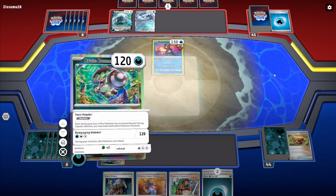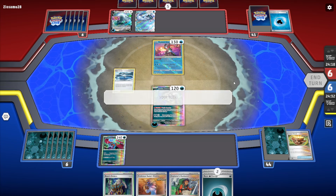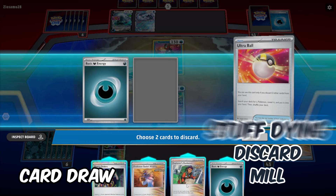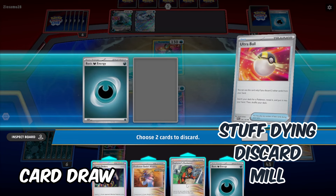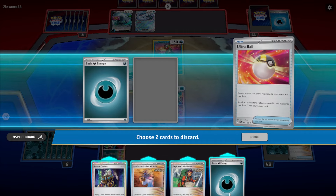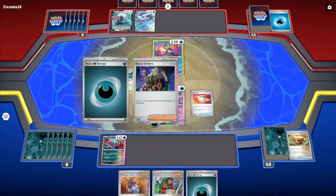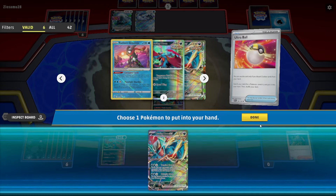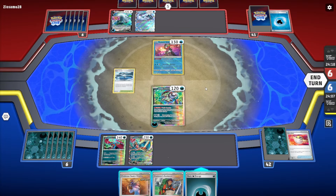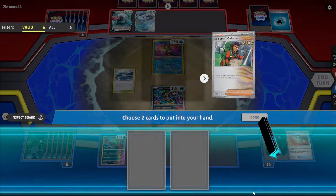There are some key differences between the two though, like cards being added to them through different means: card draw versus mill, discard, and stuff dying. Effects that add to one or the other may be costed differently as well, due to differences in ease of access to cards in these two zones. Most strategies would prefer having cards in hand over cards in the Graveyard, as playing out of the hand is part of the core rules and doesn't require any other game pieces to grant you permission.